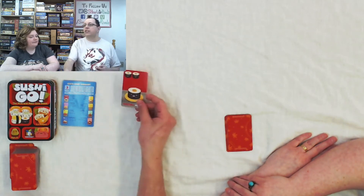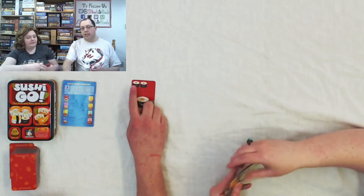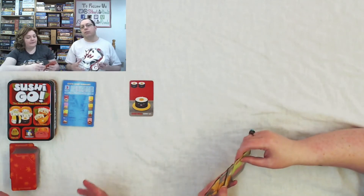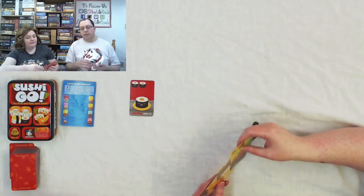The kind of cards you can get includes Maki rolls. There are different amounts — one, two, and three rolls. At the end of a round, whoever has the most gets six points. Whoever gets the second most is going to get three points, and everyone else gets nothing.